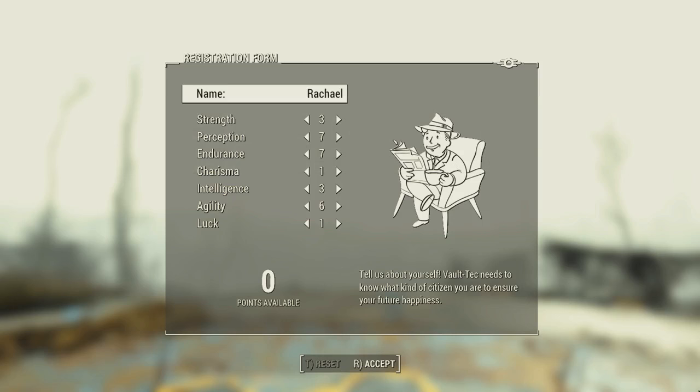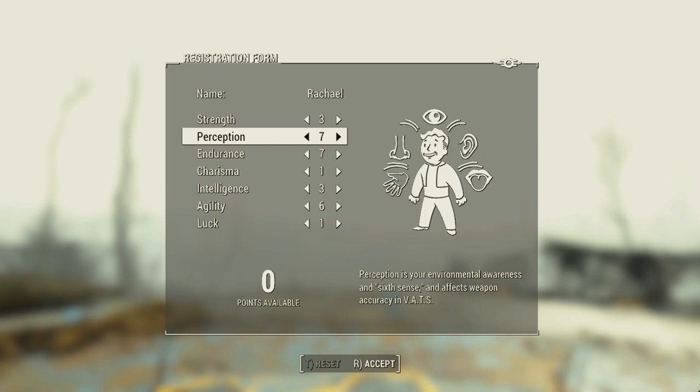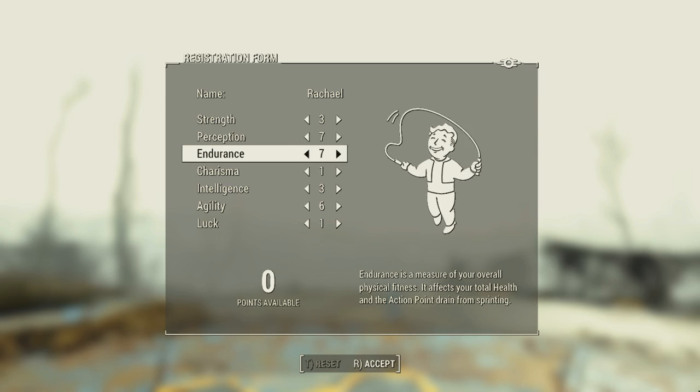Taking a look at Attributes now, and we're starting off with 3 Strength. It was a bit of a toss up between a focus on Strength or Endurance, but ultimately I decided a Synth is perhaps more durable than they are strong. Next we've got 7 Perception — with those fancy scanning mechanical eyes, Rachel the Synth can of course see many things. Next we've got 7 Endurance to portray her strong synthetic frame.